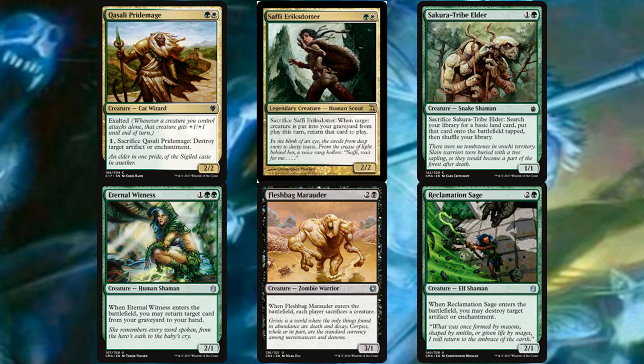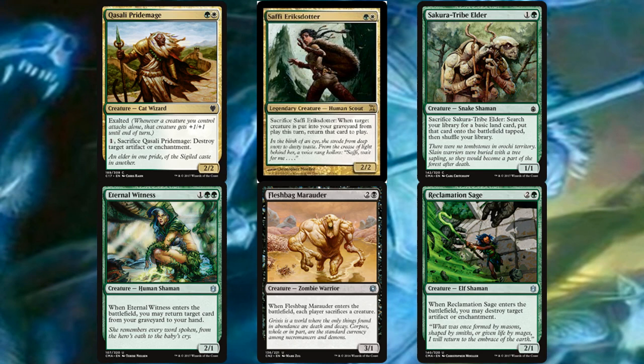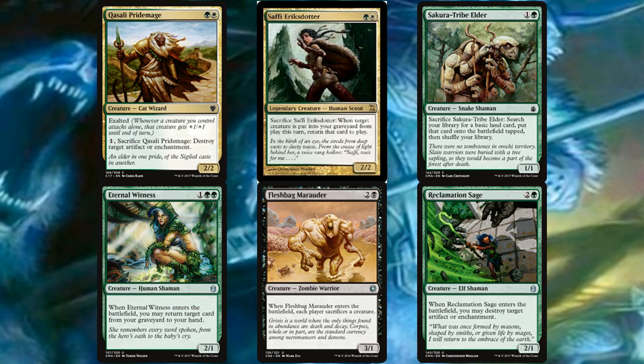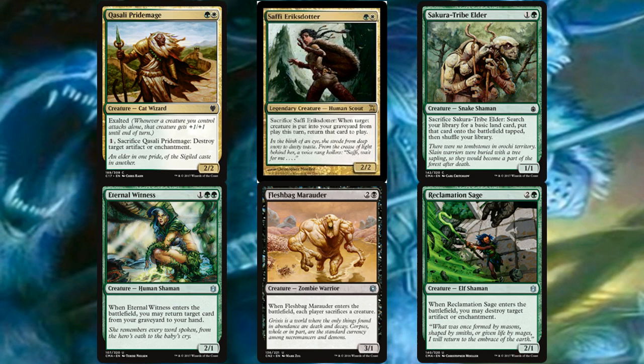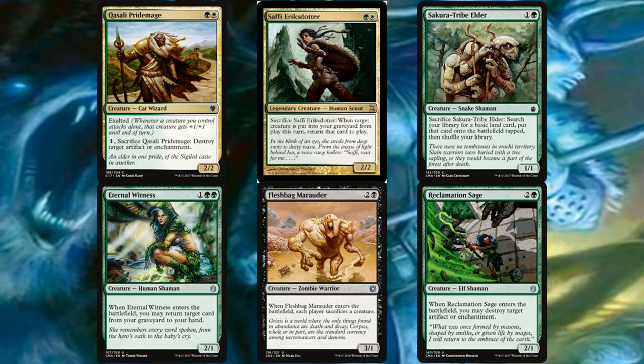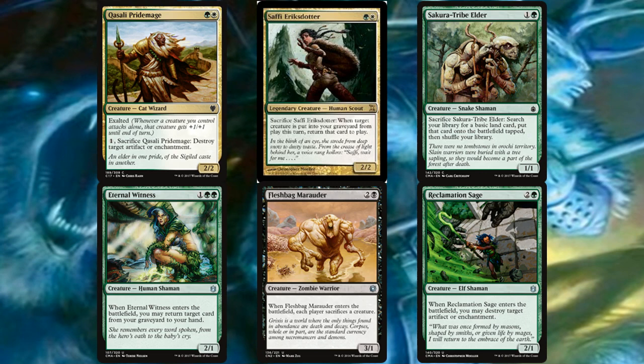We have 28 creatures. Qasali Pridemage is one of my favorites for reanimator in Abzan colors — you don't really care about the exalted, but the ability to sacrifice itself to destroy an artifact or enchantment is always brilliant. Saffi Eriksdotter is another great reason to play reanimator in these colors with lots of combos associated with her, though this deck won't run them. Sakura-Tribe Elder and Eternal Witness are both excellent in a graveyard-based green deck.